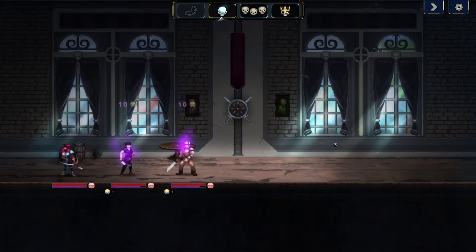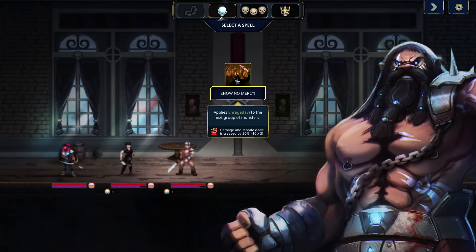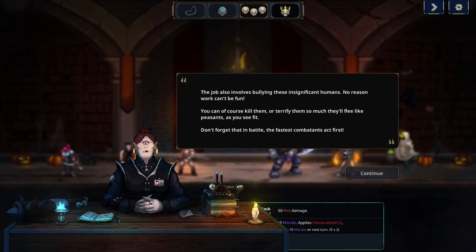So this is the spell room right there. Cast a spell — we can only cast this spell at the moment, so let's cast it. Enrage — so our units are enraged at the moment.